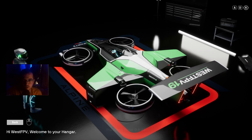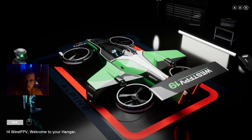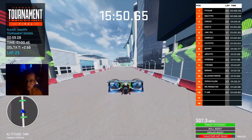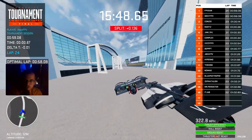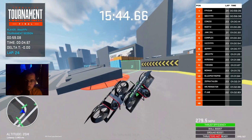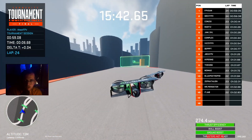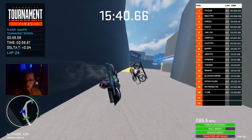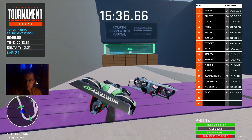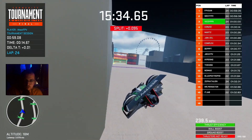I also wanted to talk about a couple new things that Celeros has added. There's a boost mode — it's a whole new button, the B button. You get to hit it every 10 seconds and you get a new boost. You got to really think about where you want to use it. I found it's really good in straights. You got to be careful with it because it can shoot you off into a corner if you're not prepared. So that's one new feature.